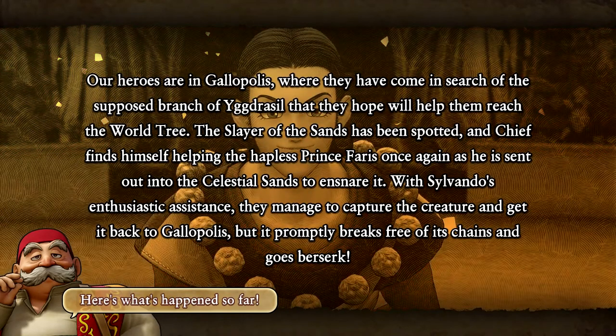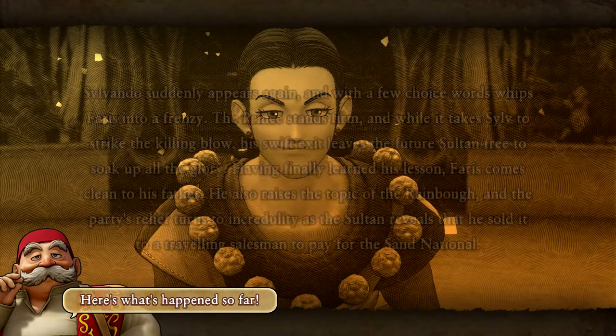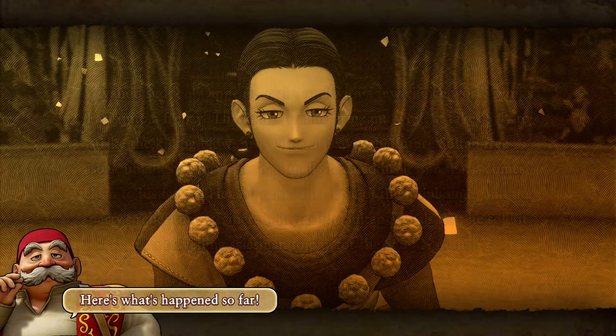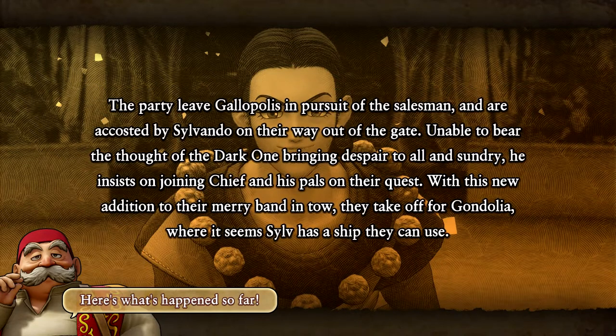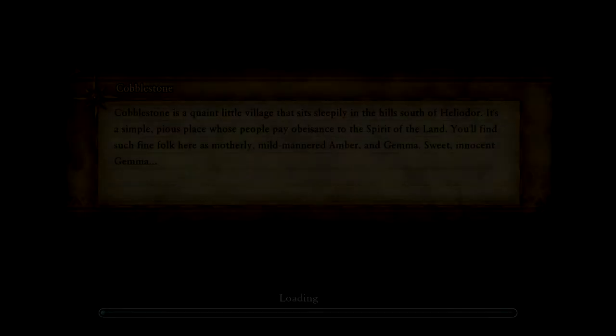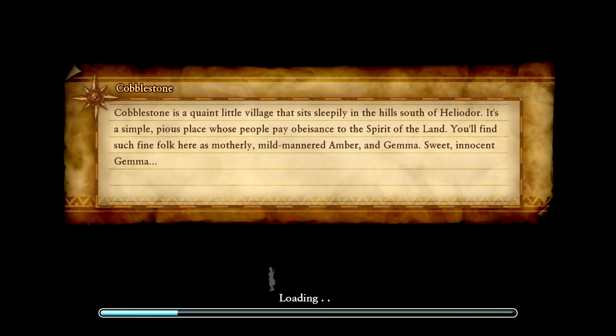Welcome back everyone to another episode of Let's Play Dragon Quest 11S on Nintendo Switch. Last episode we helped out Prince Ferris with his little problem and we restored peace to Gondolia. That's the next area we're going to be going off to, and we have a new friend Sylvando who has decided to join us. He's a jester with a mysterious background — we don't know much about him yet but he seems nice enough, so I think we can trust him.